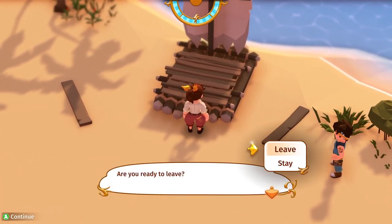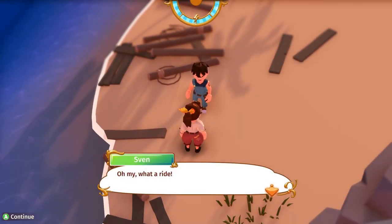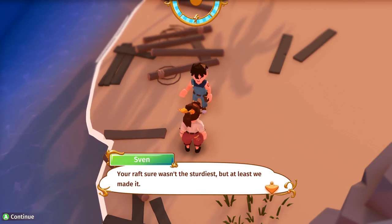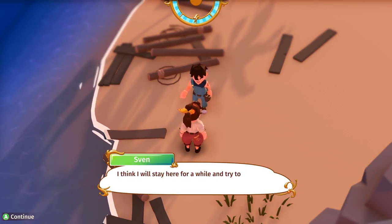Jump on the raft and we're off. Are we leaving the first island? What a ride! The raft sure wasn't the sturdiest, but at least we made it. Although the raft journey didn't do Sven's head any good — he thinks he'll stay here for a while.